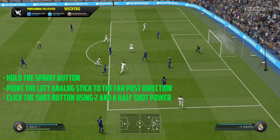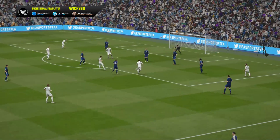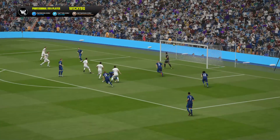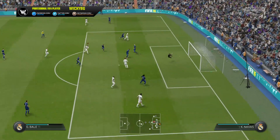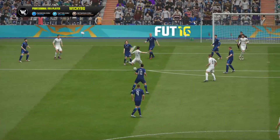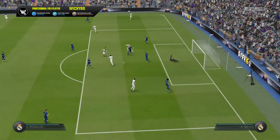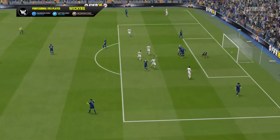First, hold the sprint button on your controllers. Second, point the left analog stick on your PS4 or Xbox One controllers to the far post direction. And third, make the shot using around two and a half shot power. Nothing more, guys. I know how OP the finesse shot is in FIFA 16, but for this technique you don't even need it. The good thing is that sometimes this works even if you try to make a shot with Gareth Bale from the other area. That's why I love this finishing technique — it's super easy to perform, and I'm sure that if you follow those steps you will improve your gameplay in attack a lot.